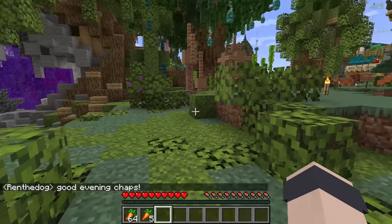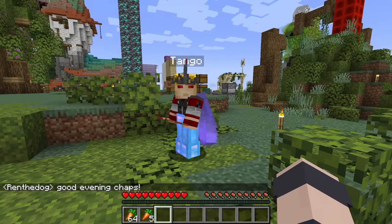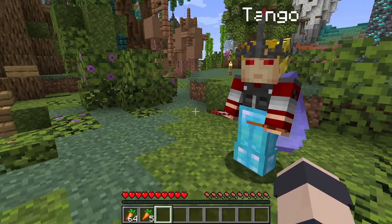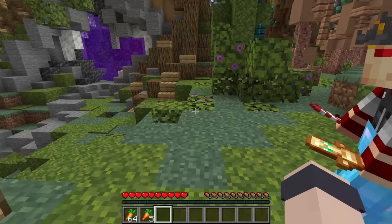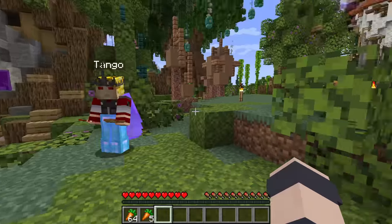Exile — I need you to make a portal in the nether, send me through, break it behind me so I can't come back until I get enough resources. I need to go somewhere that hasn't been picked over by all the hermits. No towers of diamond rocks — I need a fresh area.